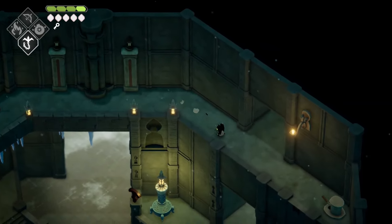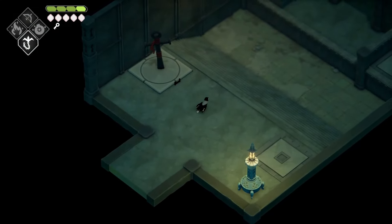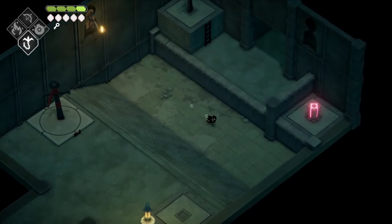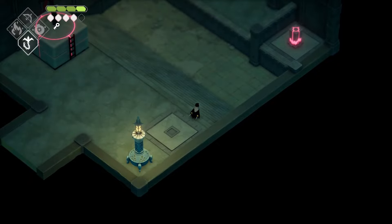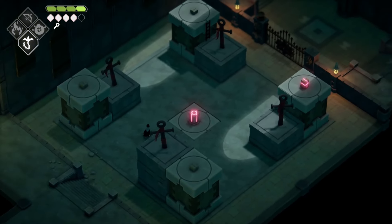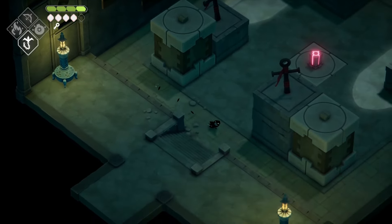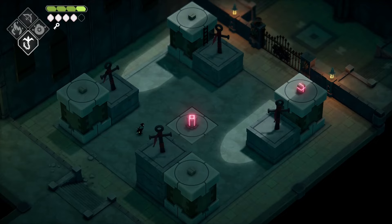Now we're making some progress. I decided that I do want to solve these puzzles and defeat the beast before going and getting all the secrets. Because I feel like if I were to leave to try and get all the secrets now, it would kind of be like interrupting the story a bit too much. I'd rather defeat the beast and then try to find all the secrets before visiting Death's Door.